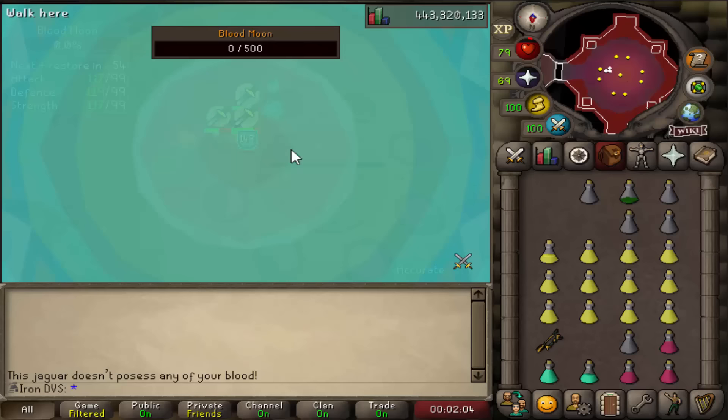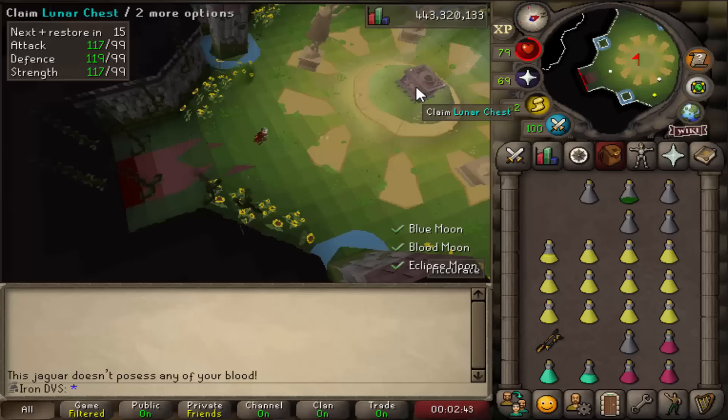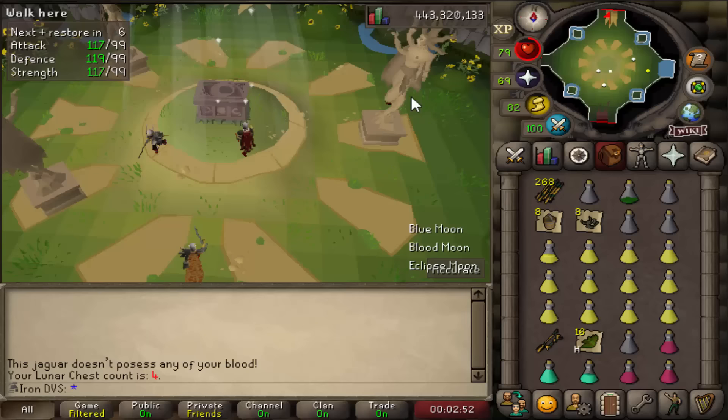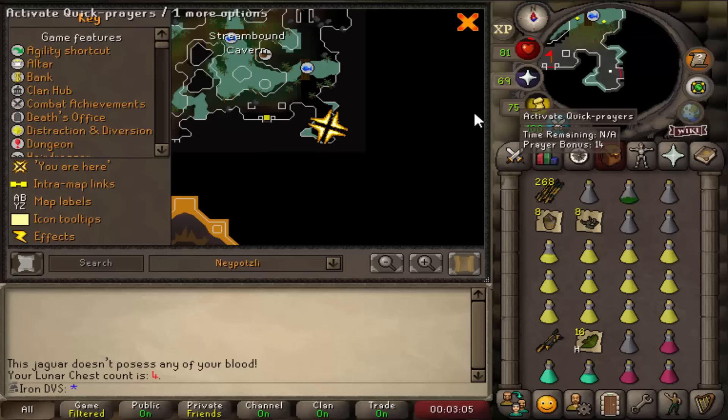Once all three are dead, to get to the chest room — after you spawn back from killing the blood moon, run to the south and you'll be able to enter the room with the chest. Run to the middle and collect it. Here's some of the loot if you're curious — I've done four runs and it seems consistent with herbs and super compost. Once you collect the chest, to start your next run, run to the north and go through that gate, which takes you back to where you began the first phase. Then just follow the pathing a bit to the south.